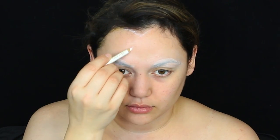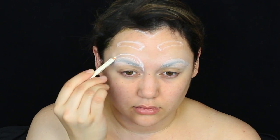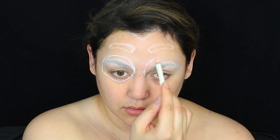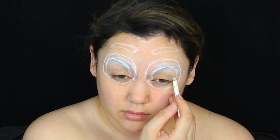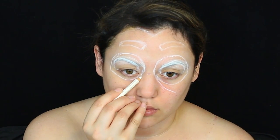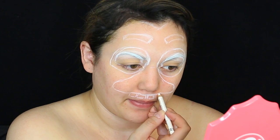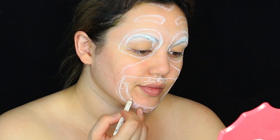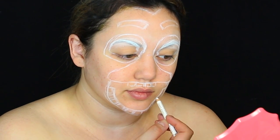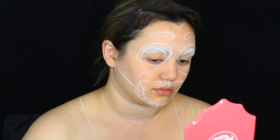Next you're going to want to get a white eyeliner pencil and start drawing the outline of Chica the chicken's face and all of her facial features. I start off with her eyebrows, then went down to her huge eyes. You really want to make sure the layout is perfect because this character is almost like a cartoon — and with cartoon characters, it looks simple and like it's gonna be so easy, but you need to do the exact shape and size of their eyes and facial features. If you don't, you can really miss the character and it won't look anything like them. For the outline of the mouth, you want to make it look like it's an open beak with little teeth in it, just like Chica the chicken has. Really lay this out as perfectly as you can with white eyeliner first.